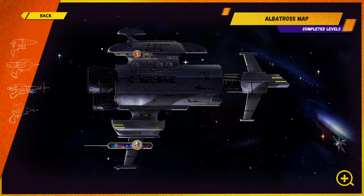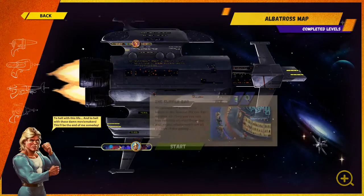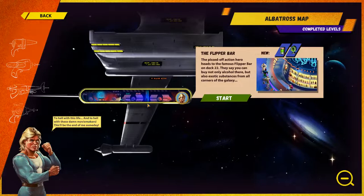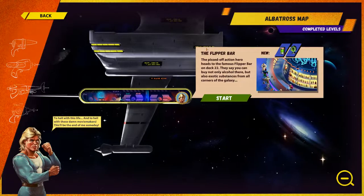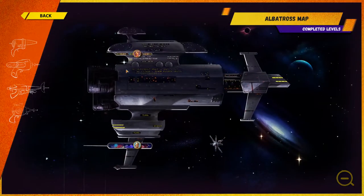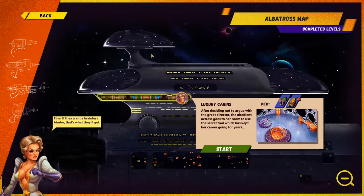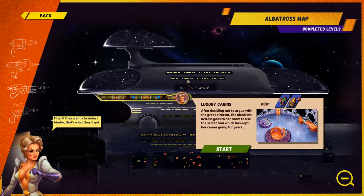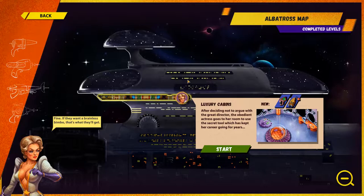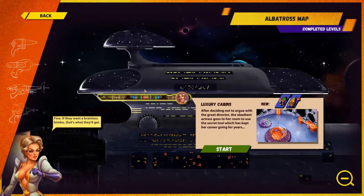There are different parts of the ship. It says completed levels. The flipper bar - so we're actually on a spaceship or something. This is a little risque right here. I like her though - I liked her improvisation. Let's see what Gloria is all about.